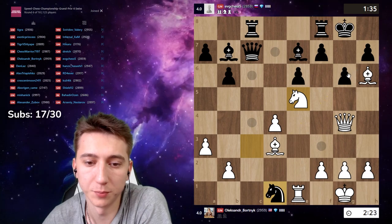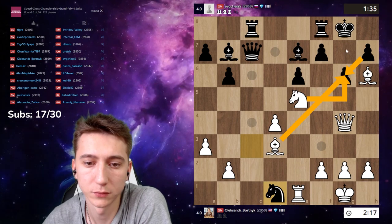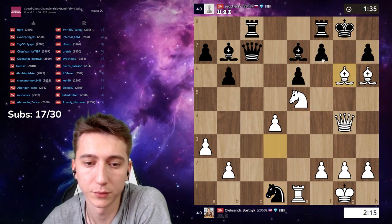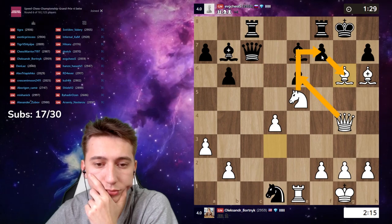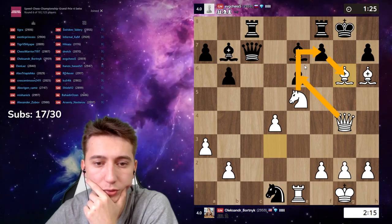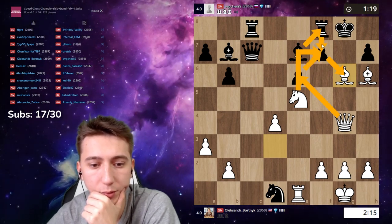If I take with bishop, he'll take, take knight. If you take with pawn, just take on e6, then knight f7 — no, no, no, knight f7 doesn't work. He'll take, take, and bishop f8, and now I'm just losing.